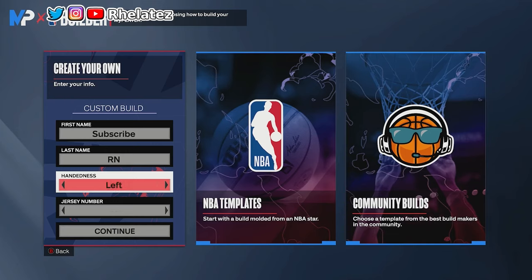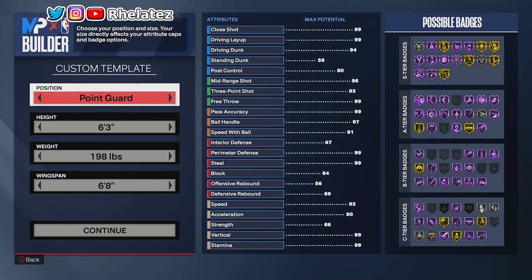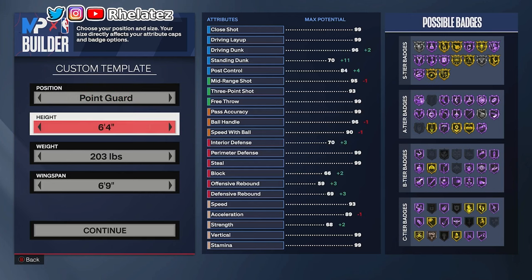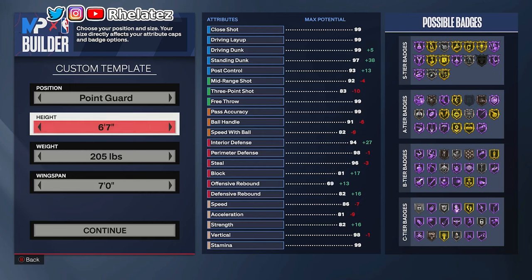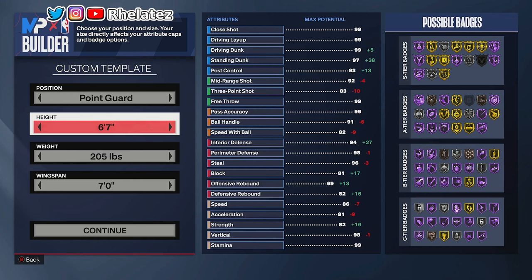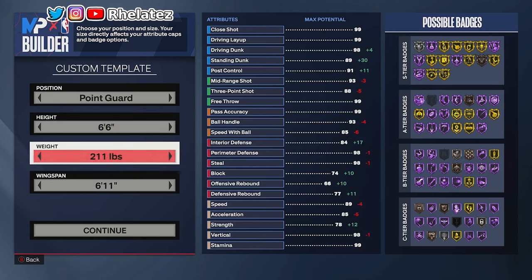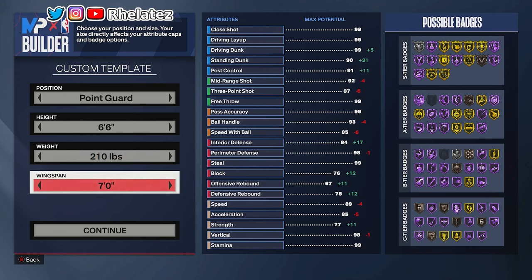Alright, now that we're in the player builder — we're going with a point guard position. Jersey number doesn't matter but for this Luca build we're going with number 7. Now I know Luca is 6'7" in real life, but I went with 6'6" for a specific reason — hear me out. We're going to increase the weight to 210 and the wingspan to seven foot.